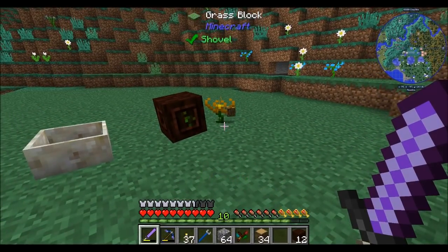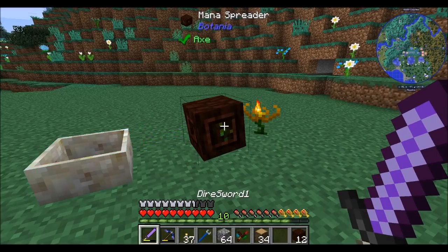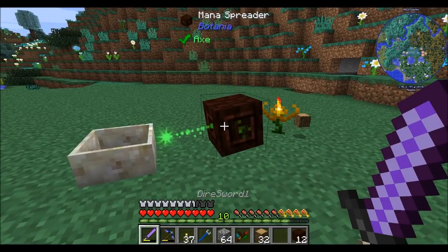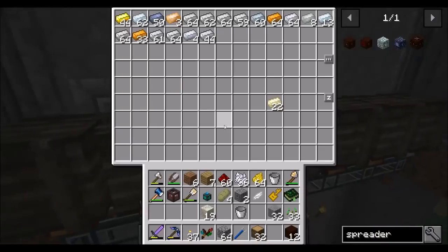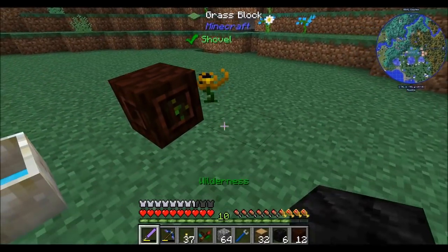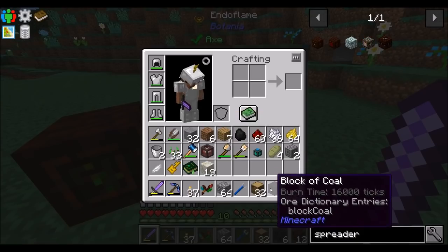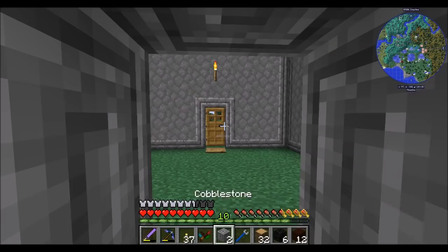Now we just drop any combustible on the ground and the Endoflame will pick it up, burn it, and convert it to mana. We can right-click on the mana spreader to see how much mana is in it, and eventually it'll generate a mana burst. The Endoflame limits the amount of fuel it can get out of things — like this thing can burn for 16,000 ticks. If you had a coal that could burn for a million ticks, it wouldn't work in the Endoflame. A block of coal should totally work. Let's come back once that's ready.